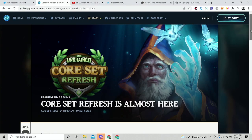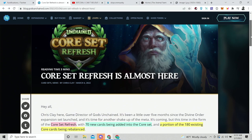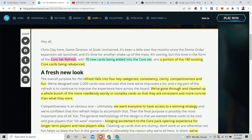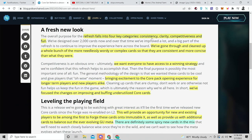So the core set refresh is almost here — it actually starts today, March 7th, at 5 p.m. Pacific, which is 8 p.m. Eastern. 70 new cards are being added into the core set, a portion of the 180 existing core cards are being rebalanced, and the refresh falls into four categories: consistency, clarity, competitiveness, and fun.